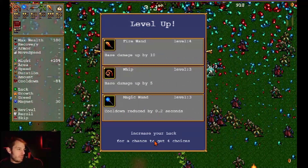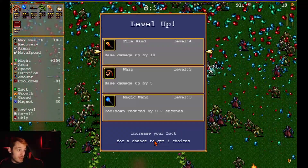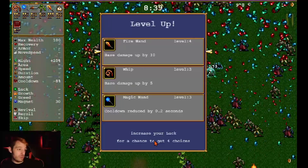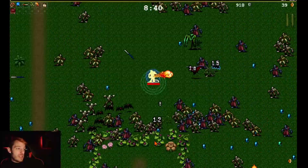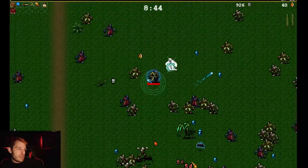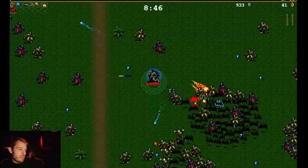Base damage up by 10 — choosing that over the cooldown reduction. It's only for one weapon, but still a good pick. Okay, here come the bats.